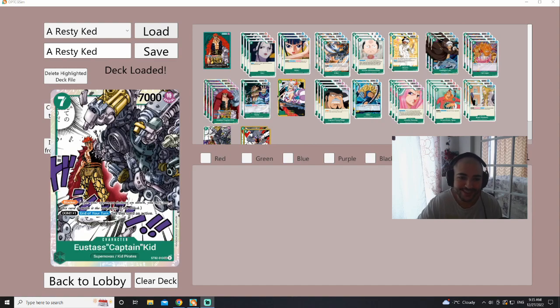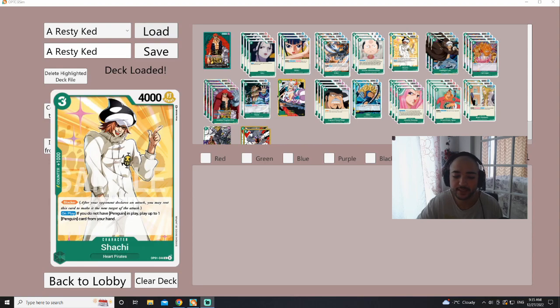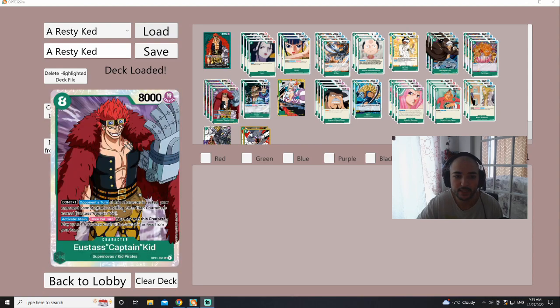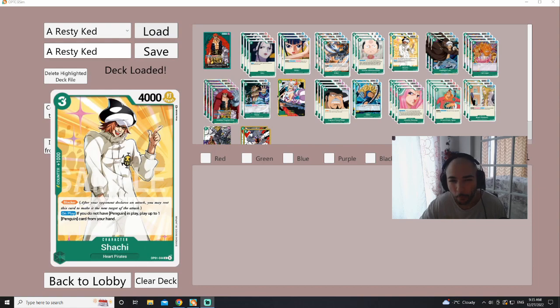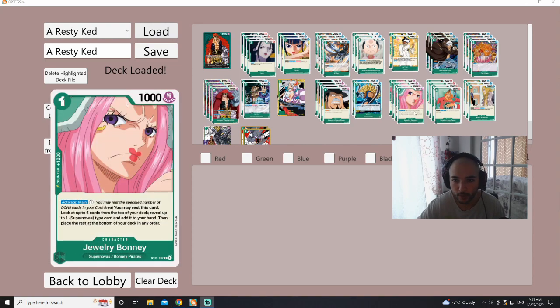Against some decks, the seven-cost gets bounced by Flamingo or put at the bottom of the deck by Mihawk, which is not fun. These two guys are very important because my play style revolves around the eight-cost. I also need more three-cost blockers — it's a three-cost 4K blocker, so it can come in early if they try to do a low attack against your Momo or your Bonnie.